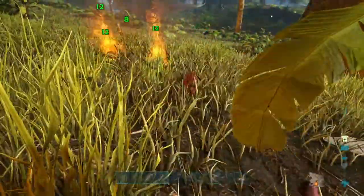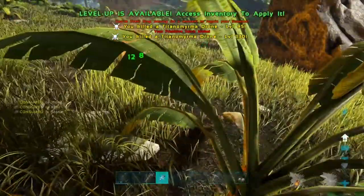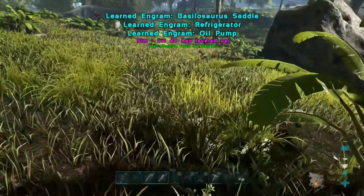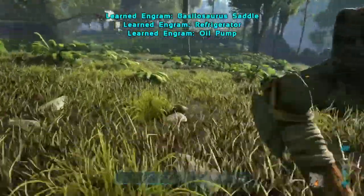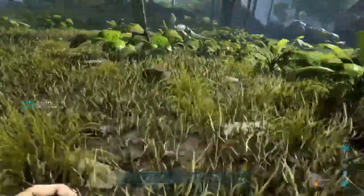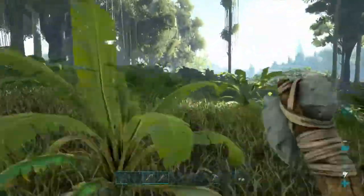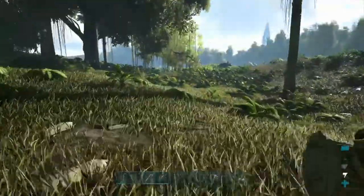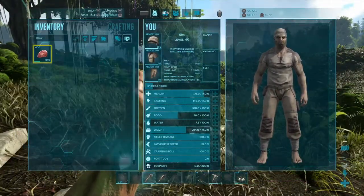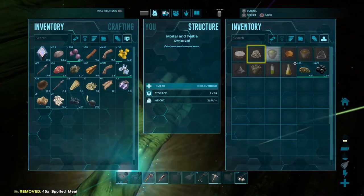Level 60. Probably get to 500 weight and then I'll start leveling health some more. Oh wow, that's such a little amount of hide. I think that's enough though to go ahead and make the mortar and pestle. Get some narcotics going. Speaking of, we need to start splitting our meat — you want to do that just so it all spoils at the same time. Meat spoiled, and narcotics. 44.